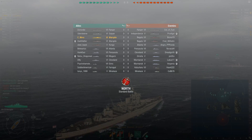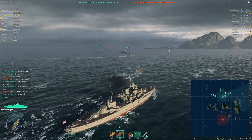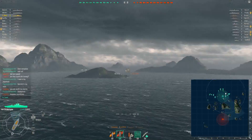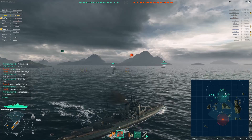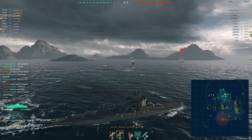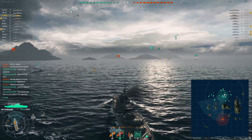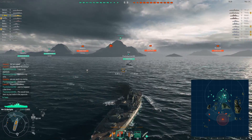The other team has a lot more tier 7s than us. Firepower-wise, the main guns are decent but very inaccurate — they turn kind of slow and don't have very long range. Maximum range is just over 16 kilometers. Armor-wise, it has decent armor; most of the citadel areas are below the waterline, and there is a lot of space armor that helps against torpedoes running almost the entire length of the ship.